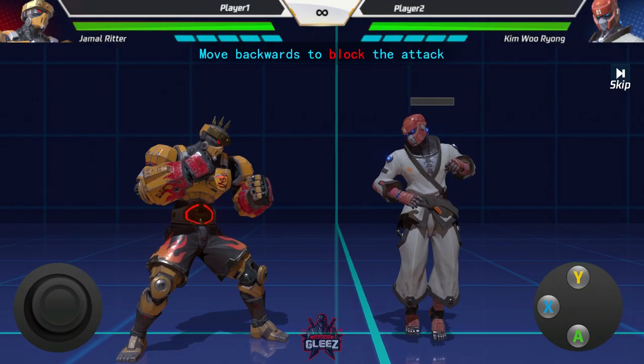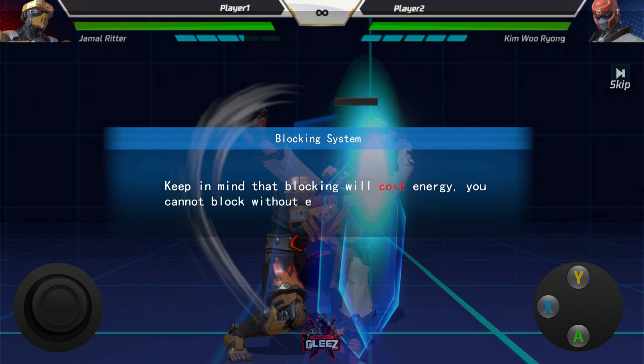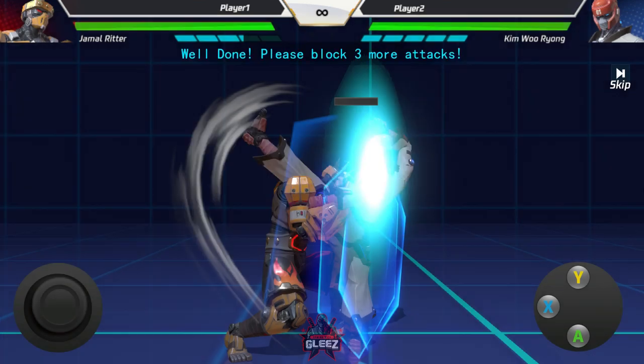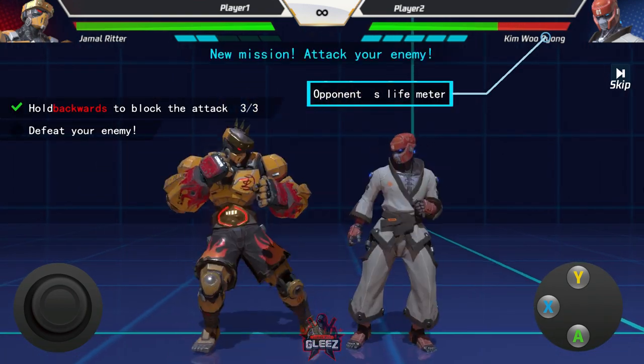We're going to talk about the attack timer meter here — it's just something that's in practice mode so you can see when the opponent's going to attack. But this goes into the block system, and blocking takes away your meter. So you have to utilize your meter for not only your offense but also your defense. Keep in mind that blocking will cost energy — you cannot block without energy, or your guard will break. Alright, so we're going to block three attacks.